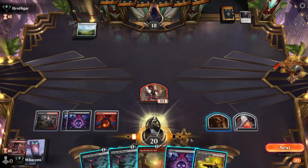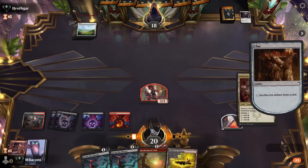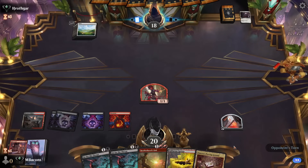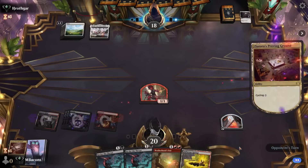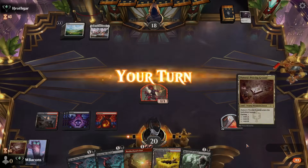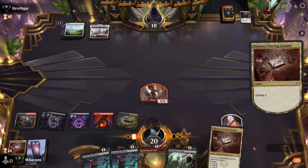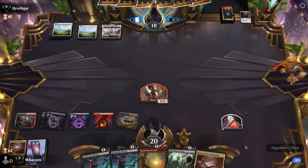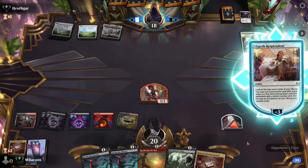Flick a Coin is a nice addition that helps us move things along. Feeling token-rich here, so I sacrifice the clue to draw and we get a Ziatora's Proving Ground off the top — eminently cyclable with the mana we've got available. I'm holding back on attacks because our opponent is most likely holding up the four-mana Wandering Emperor, and I don't want to lose one of our bargainable tokens for one or two damage — that trade-off is not worth it right now.